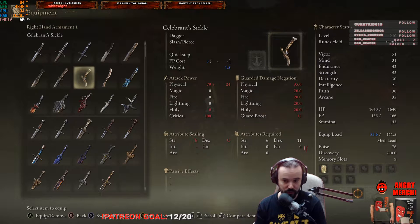What is going on guys and girls? How are you doing today? It's Senghor Roleplayer here once again. I want to show you guys how to farm the Celebrant's Sickle. This is a dagger slash pierce type with quick stab in Elden Ring. This is one of those items that is pretty hard to get — I honestly missed it on my first playthrough because very few monsters in the game actually drop it.